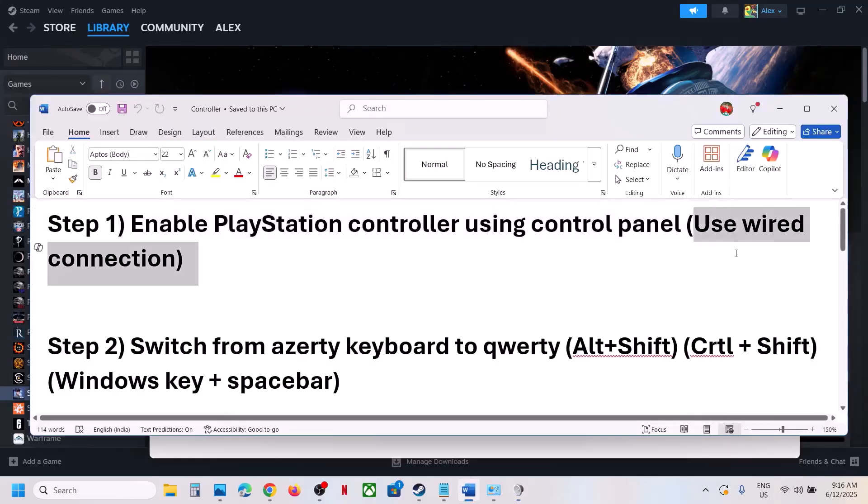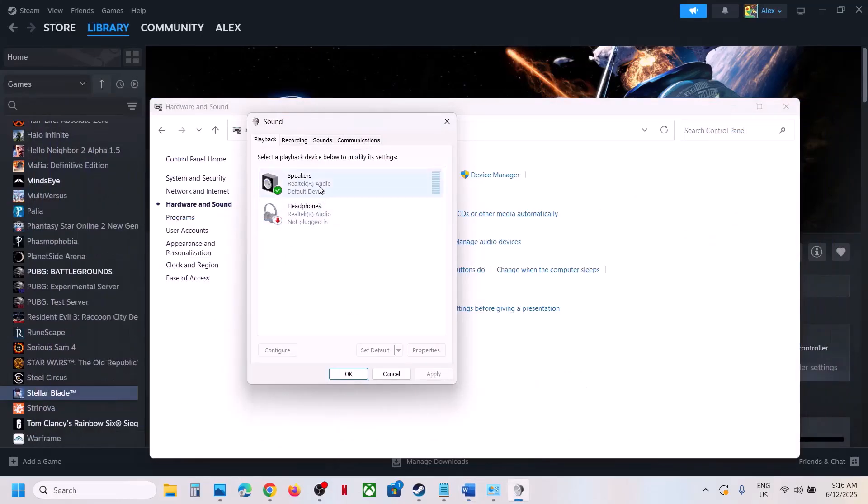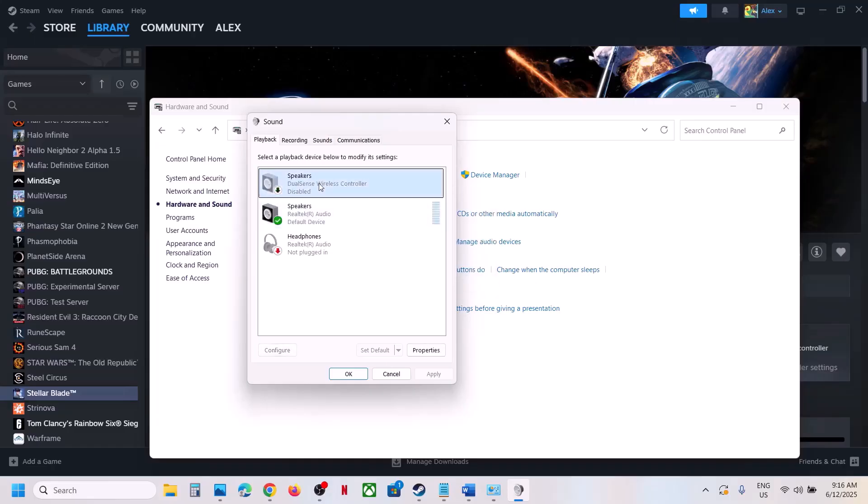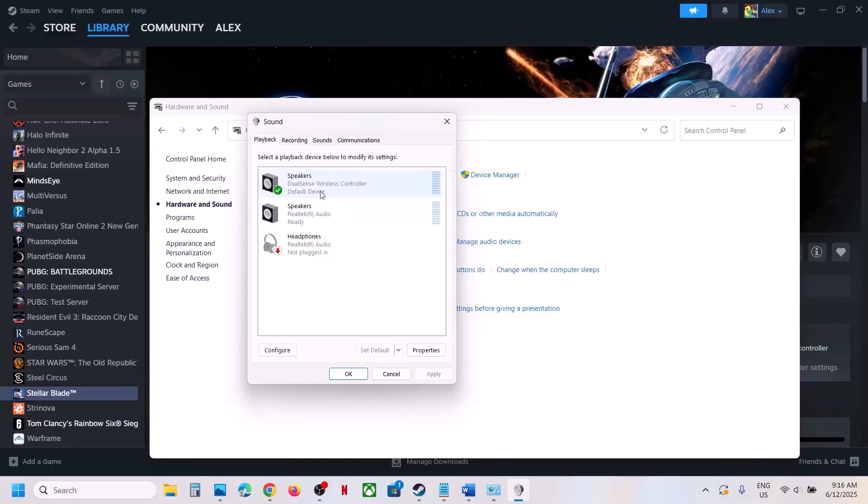Connect your controller using the USB cable. Once connected, you will see your DualSense Wireless Controller listed. If it is disabled, right-click and enable it.